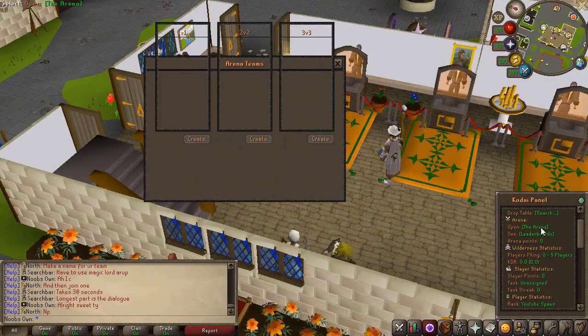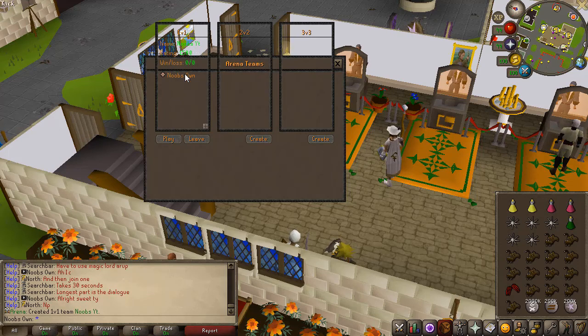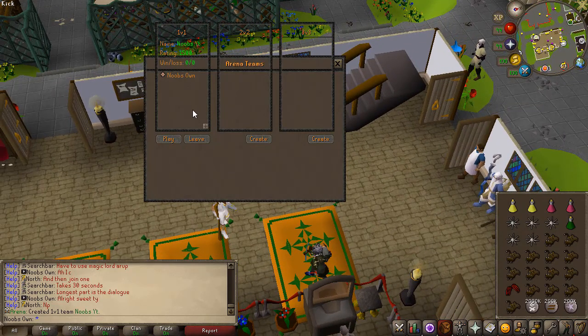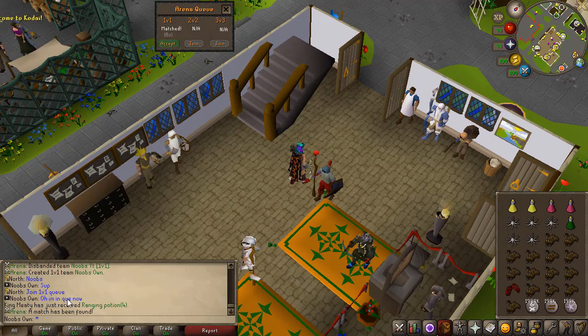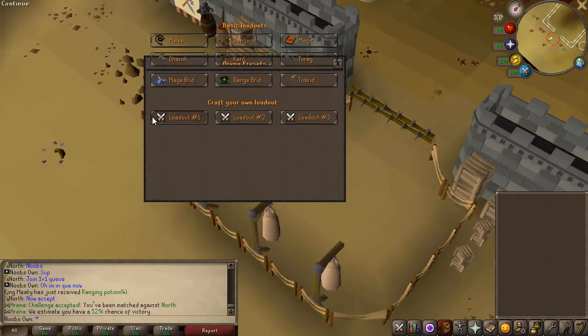Now for the arena — this is a custom minigame. Opening your quest panel and clicking on the arena brings up an interface where you can create a 1v1. I'll set a team name and wait for someone to join the queue. In a 1v1 team you just press play and join the queue; once the timer runs out you fight your opponent. A match has been found and in six seconds I'll be teleported to the arena to fight.